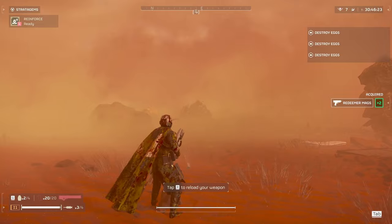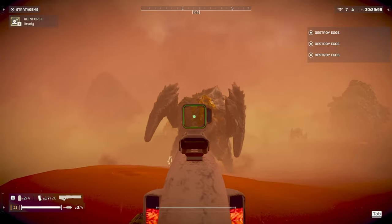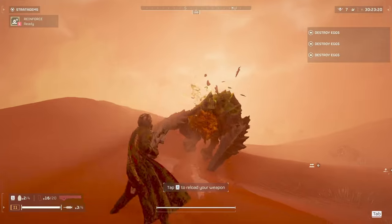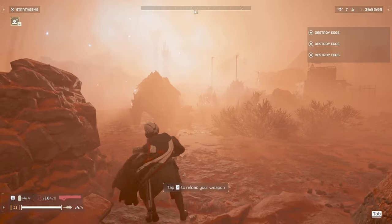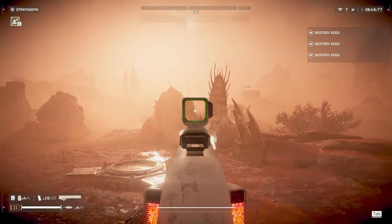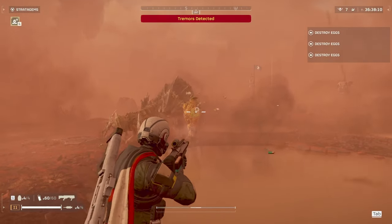I tested the railgun after the patch as well, and it takes five shots to the charger's head on unsafe mode. All of these weren't perfectly maximum overcharged though, so it might be possible to break it in less. Having to hit five headshots with the railgun on unsafe mode isn't very fast, but I would say that in some cases it's better than having to shoot the arm four times and then finish it off.